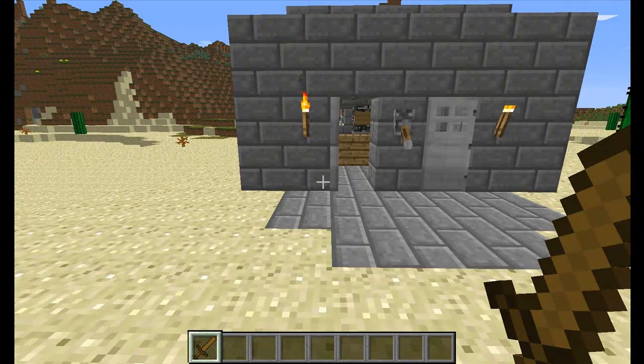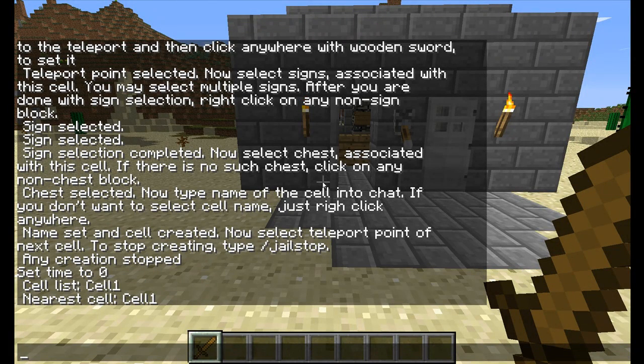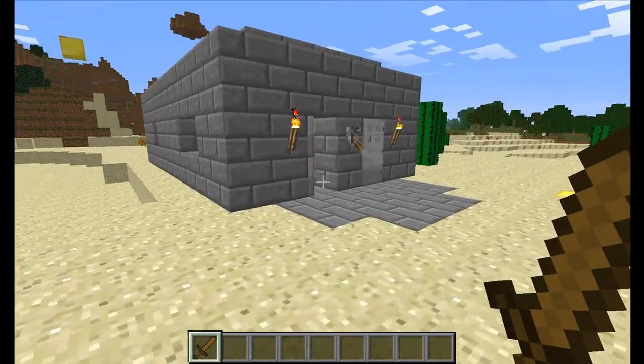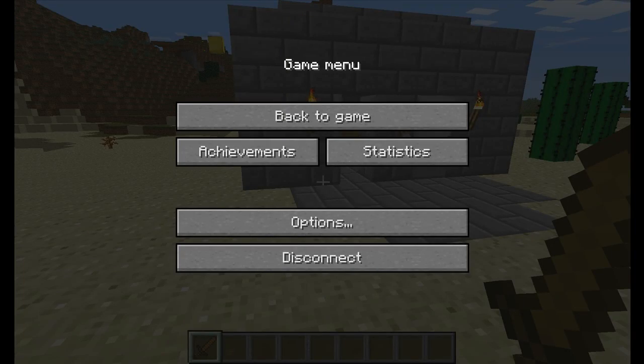So we've created our jail — that's pretty much it. You can also create it via WorldEdit. You can create a cuboid using a WorldEdit region selection, and then just do '/jail create worldedit' followed by the name of the jail. So you can use the WorldEdit selection process instead of the JAL one.